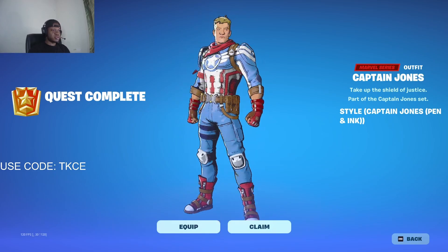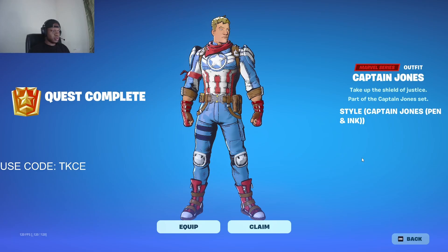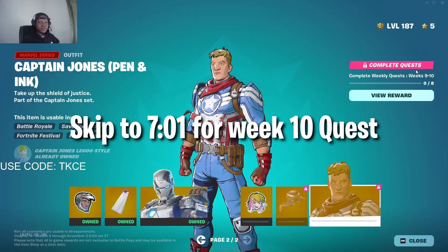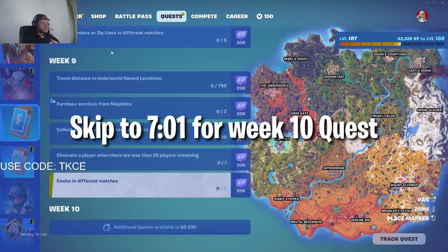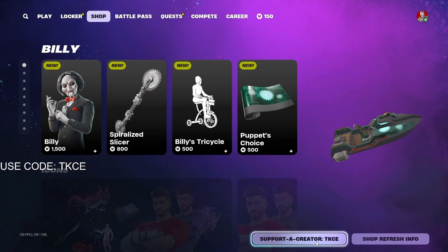I'll show you how to unlock the Captain Jones pen and ink skins. To do this, you just have to complete eight quests from week nine and ten. Go to the quest menu, then go to the weekly quests. The first one is to travel a distance in an underworld named location.